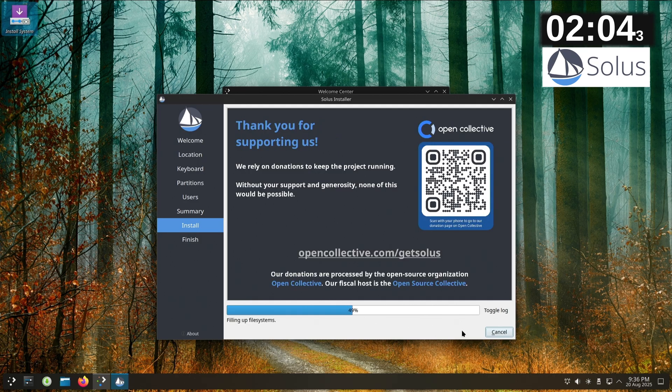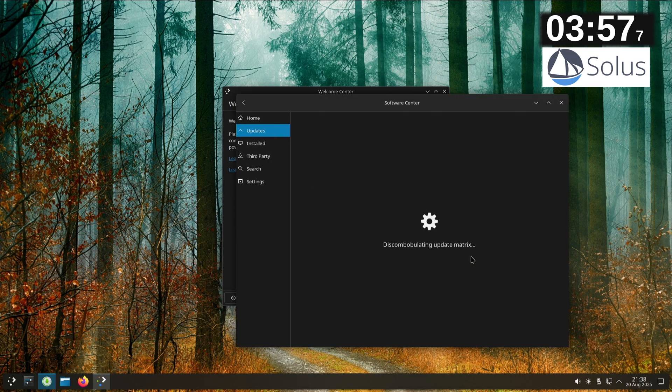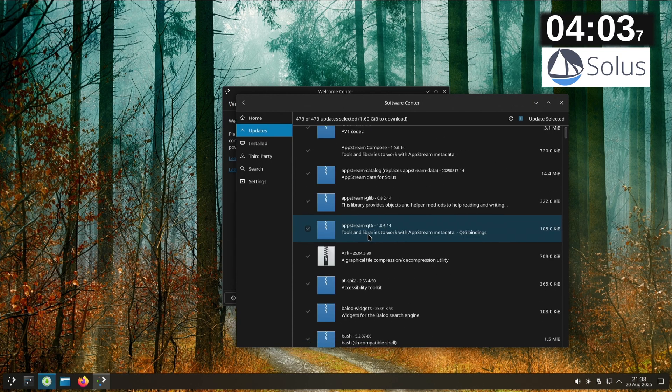Once we've installed and rebooted, we're going to do the obligatory update. I think it's good practice to update as soon as you install a new operating system — first thing you should do. So I'm going to practice what I preach and do that as part of this test. Available updates — 1.6 gig — let's do it.